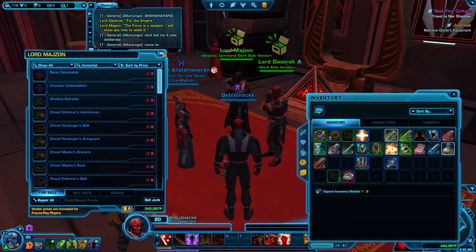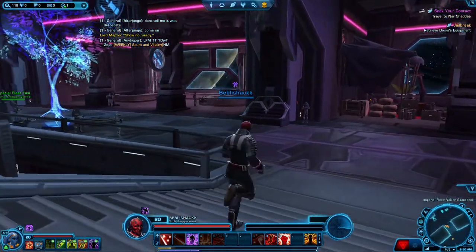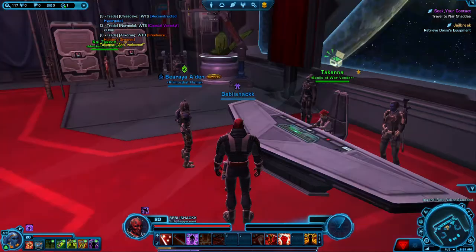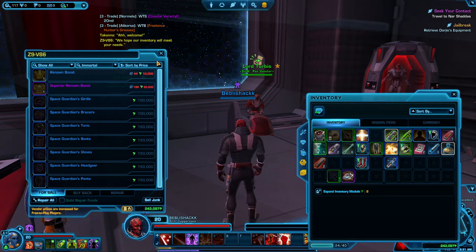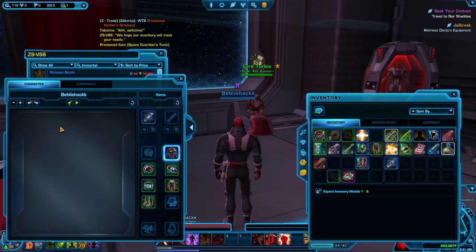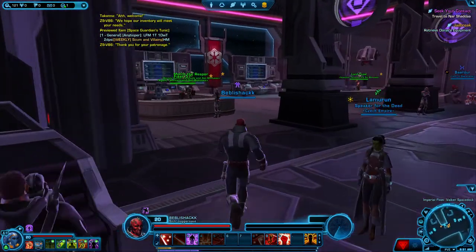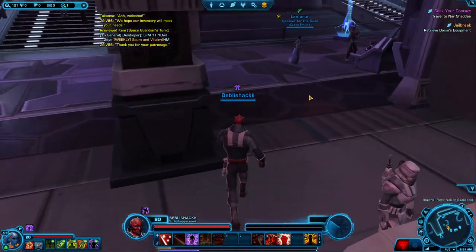I think down there is where you unlock skills and stuff. "The force is a weapon — I will show you how to wield it, throw no mercy." So yeah. Space Guardian cheek — let's preview that. Oh that's terrible, no thank you. What are they? Oh yeah, if you buy a subscription you can do online stuff — online battles and things. It's still really cool if you're free to play.